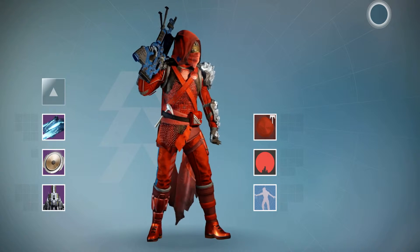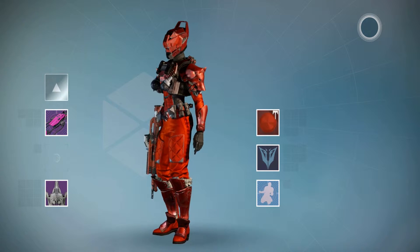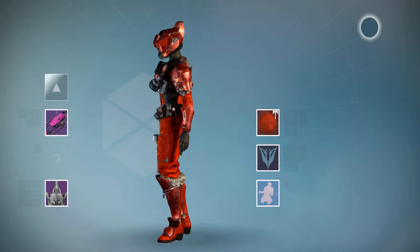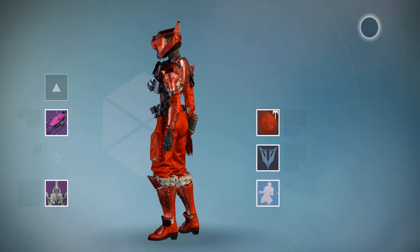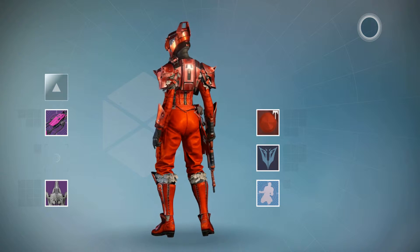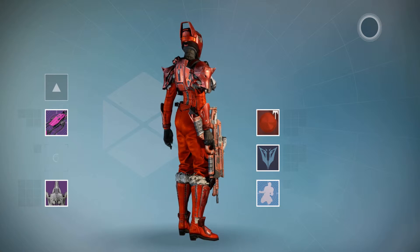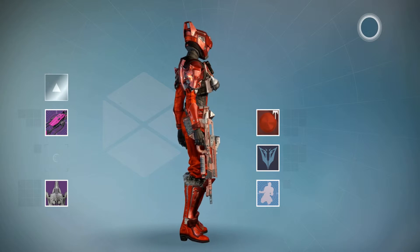It's a nice rich red, nice deep tones, looks very good there on the Hunter I reckon. Great too on the Titan — not a lot of variety, but there are various shades of red: a slightly lighter one and a darker one. They contrast well with each other and it's fairly easy on the eye. Of course this one drops at the end of races, so just get racing if you want to get it.